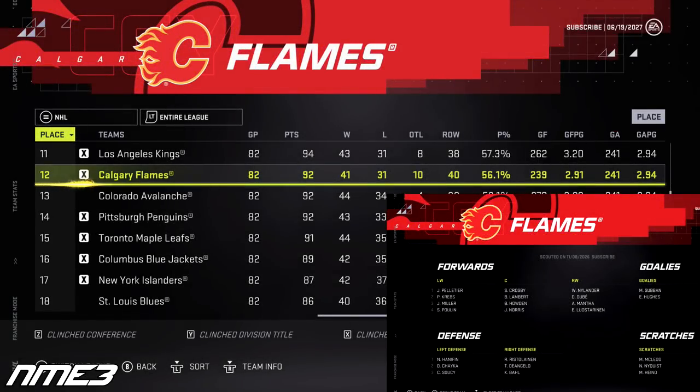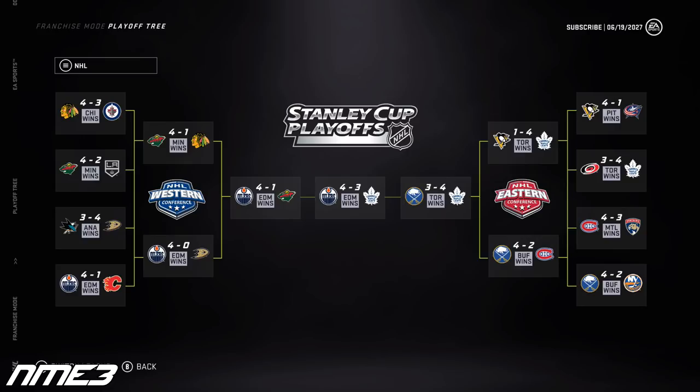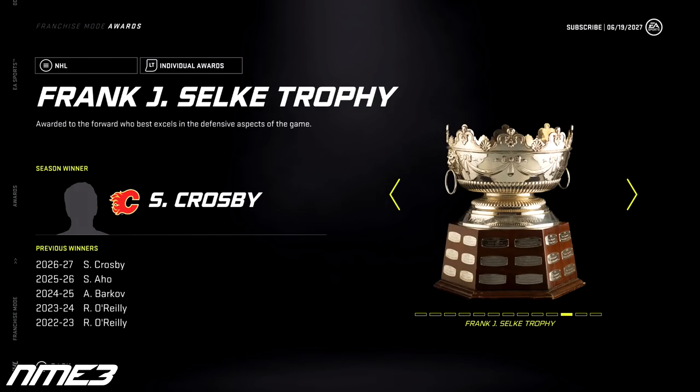The Flames bounce back in year 6, finishing 12th in the NHL, which is good enough to make the playoffs. They matched up with the eventual Stanley Cup champion Edmonton Oilers and lost to them in 5 games. In the regular season Crosby had 38 goals and 33 assists for 71 points, and in the playoffs had an additional 3 points. He remains at 94 overall and takes home the Selke Trophy.